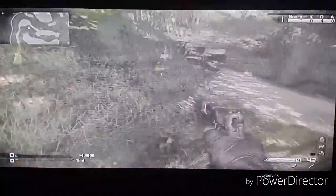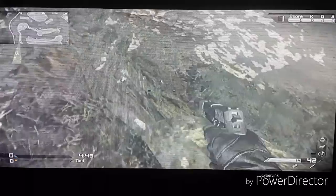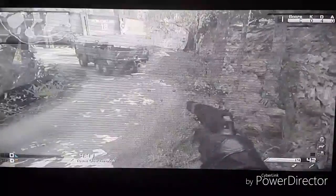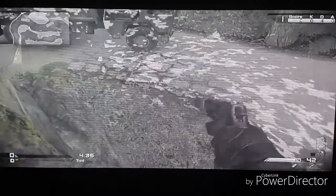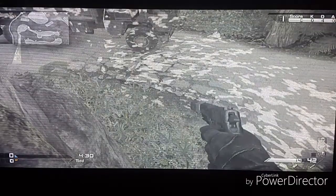Our next spot guys is going to be down here. You want to aim for that rock, crouch, and jump onto it. It's pretty high up when you stand there and you're literally camouflaged — no one will actually see you. If they're looking directly at you they will see you, but not necessarily otherwise.